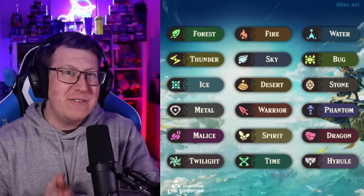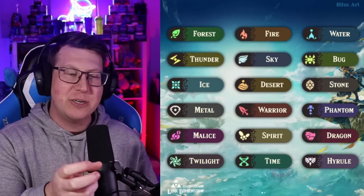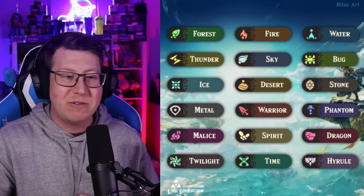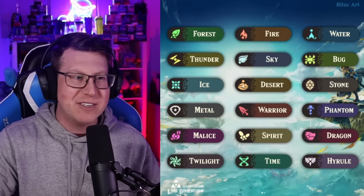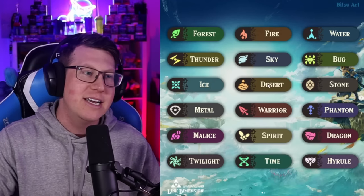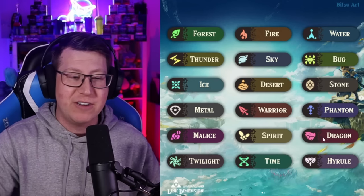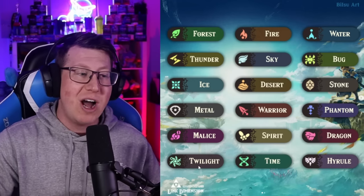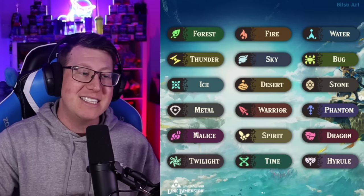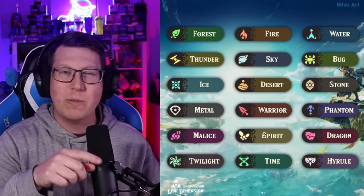Now that we're through Route 1, you may have noticed the typings are actually a little different in this region. Some are just changed a little. Sky is flying and desert is ground. For reference throughout the rest of the video: Hyrule is normal type, Time is psychic type, Twilight is dark type, Malice is poison type, and Spirit is fairy type. All the others you'll be able to work out.